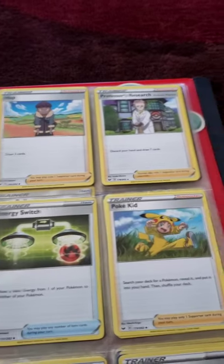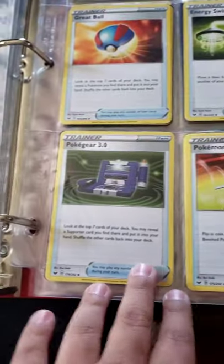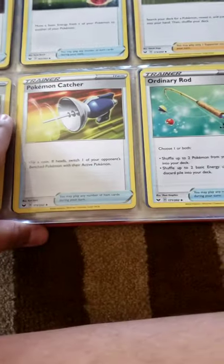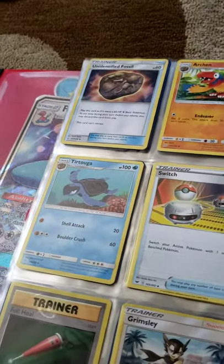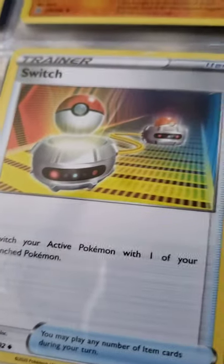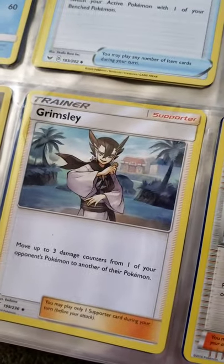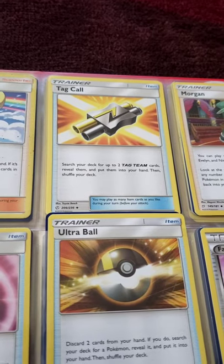I have more cards at the end — I'm going to show you all my trainer cards. I have Karate Belt, Hop, Professor's Research, a Great Ball, Energy Switch, Poké Kid, Pokégear 3.0, Pokémon Catcher, and an Ordinary Rod. I have an Unidentified Fossil that'll evolve into Archeops. I have a Switch so I can switch a Pokémon. I have Moomoo Milk — funny to say. I have a Full Heal, a Grimsley — I don't know what series that's from — Pokémon Ranger, Lillie, and a Tag Call.